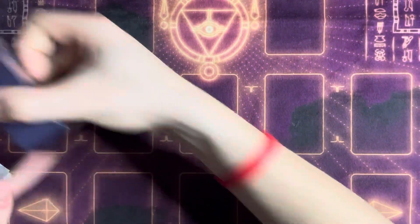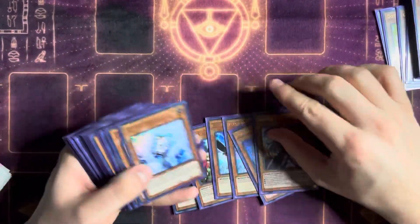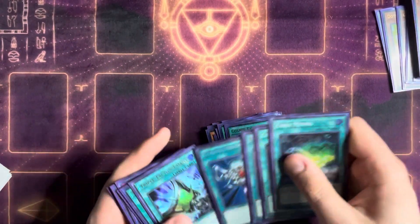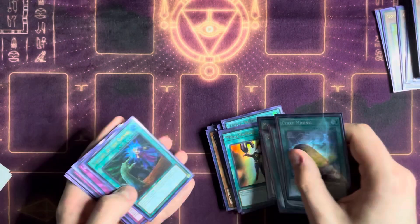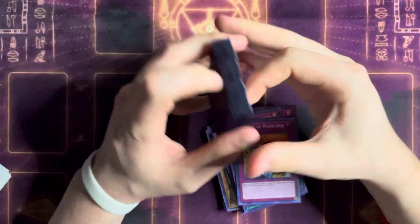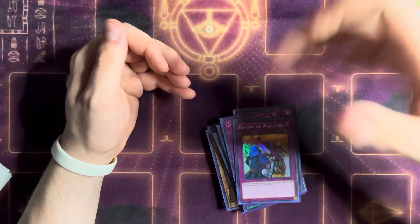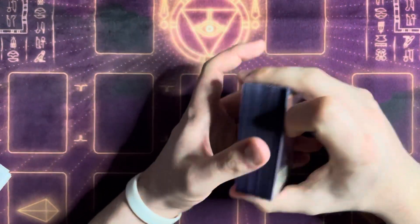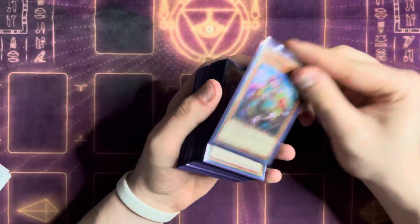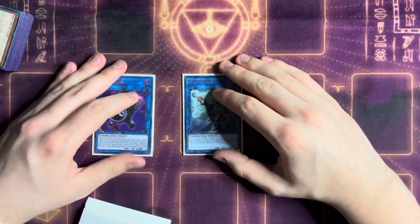That's the main 40 cards. Skimming through the core Cybers package, there are literally 22 free slots to play whatever you want. You could even look at a Cybers Eldlich build but play it more Heatsoul-oriented instead of DPE-oriented. You have 22 open slots to build around the meta with that Cybers package.